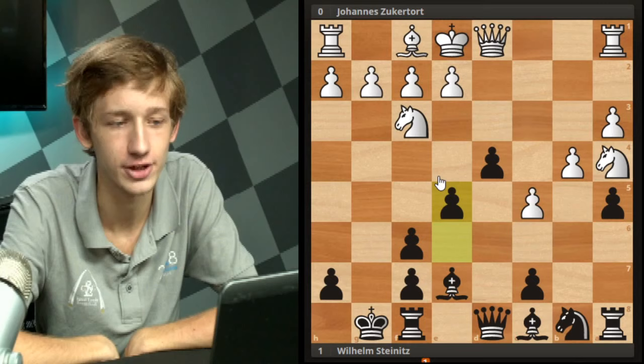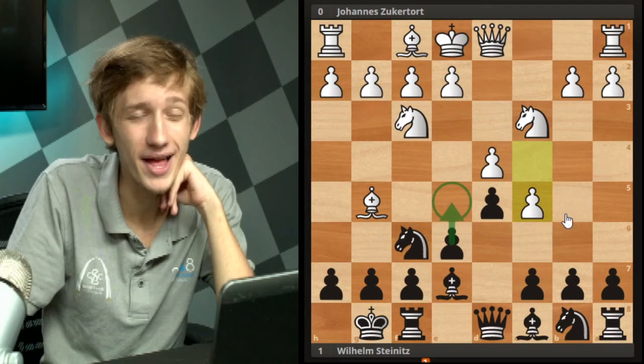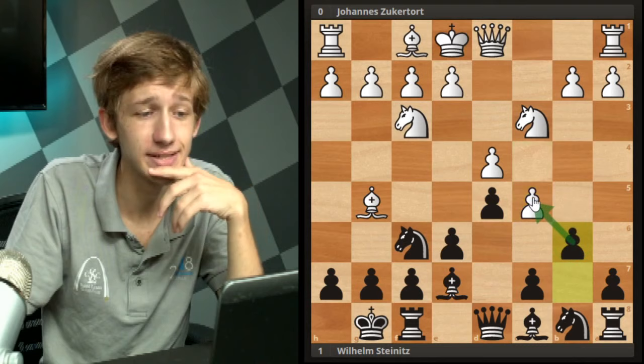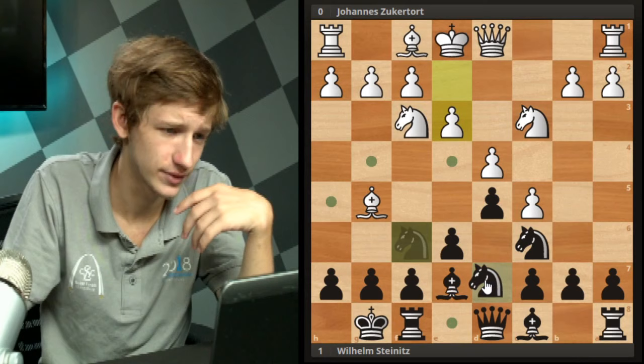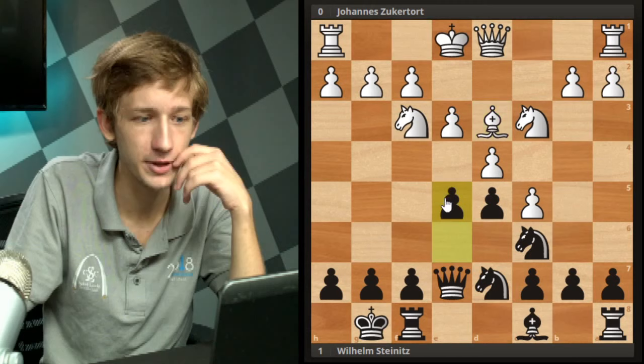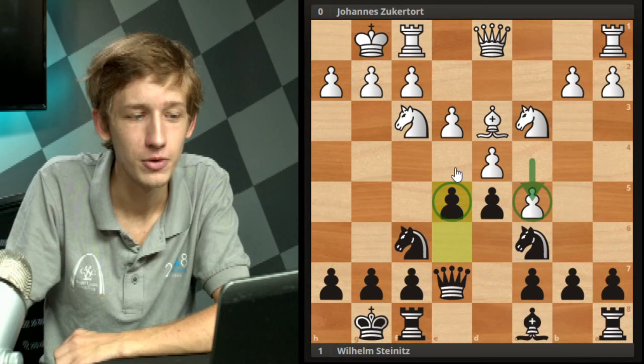Now the move I was talking about a long time ago finally comes on the board - black plays e5. What we have here is a classic case of black taking over the center because white started pushing on the wing. This is one of the all-time great examples of countering an attack on the flank with an attack in the center, and Steinitz did it very well in the opening. e5 is the secondary idea black has to fight against c5 - while b6 attacks the pawn at the head of the pawn chain, e5 counters in the center. White is really unable to capture, and this pawn is going to be very weak without the d4 pawn to support it.